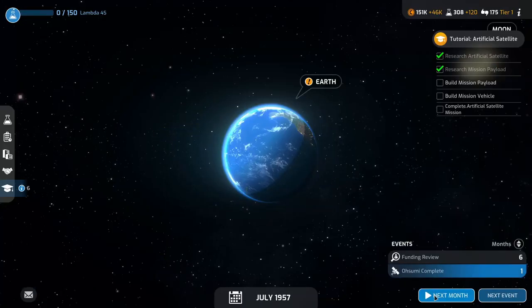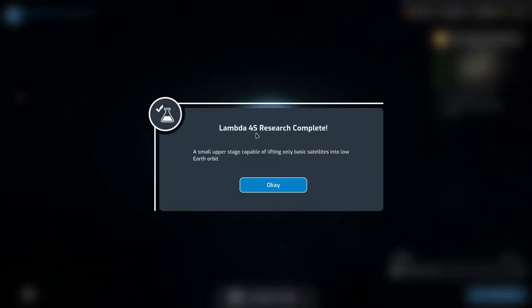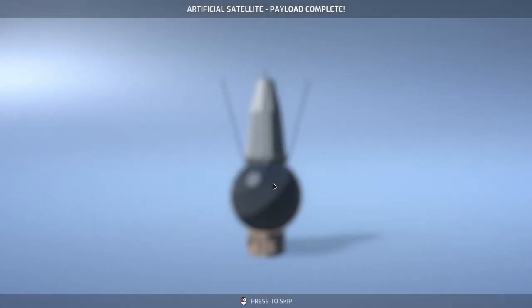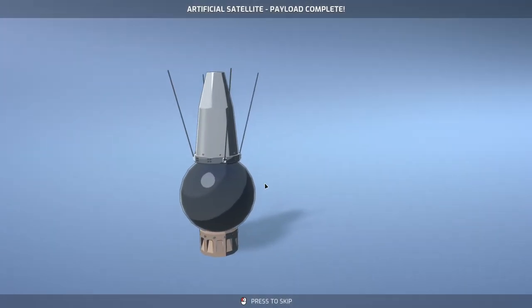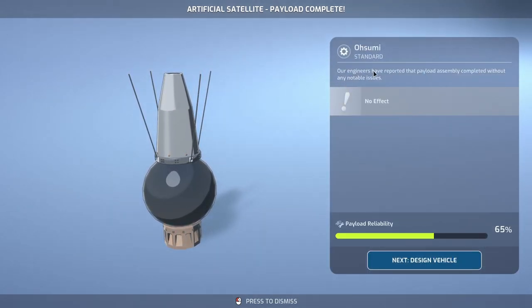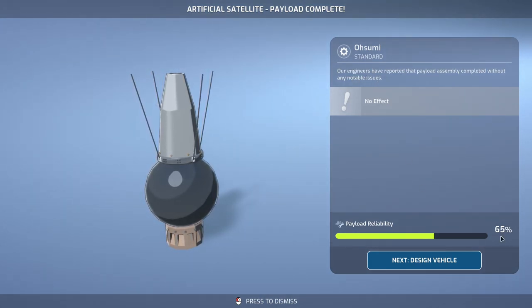We're researching the upper stage — let's go to the next month. The research is now completed for the small upper stage capable of lifting only basic satellites into low orbit. The artificial satellite payload has been completed — a nice model design. Engineers reported the payload assembly completed without any notable issues and we have 65% reliability. So let's go and design the vehicle that will carry it into space.